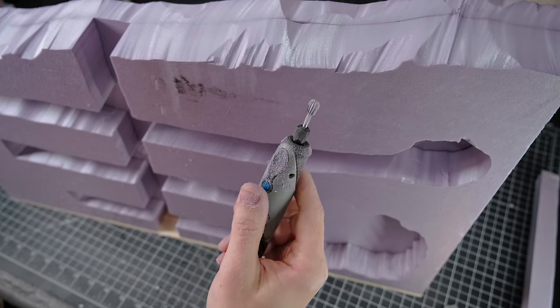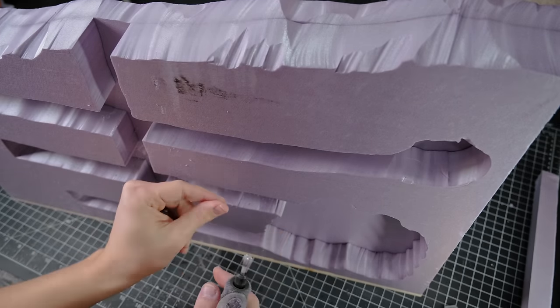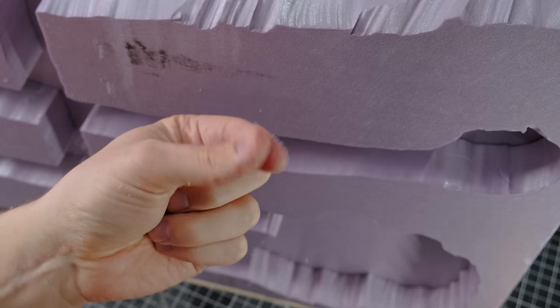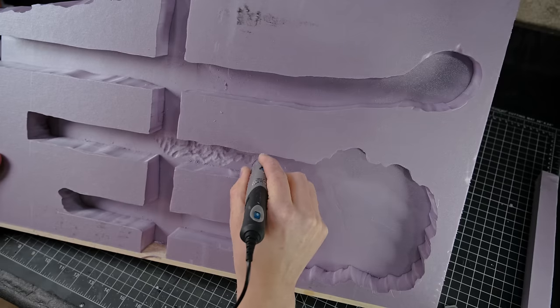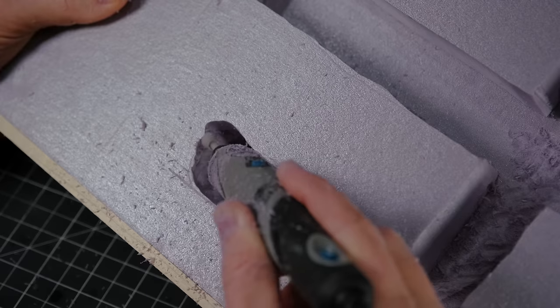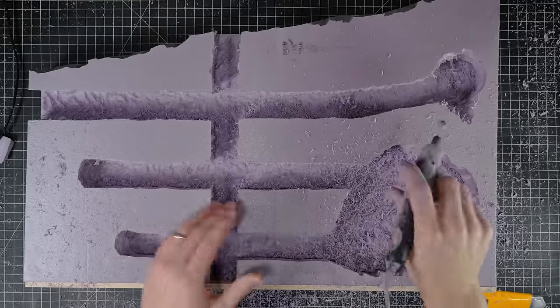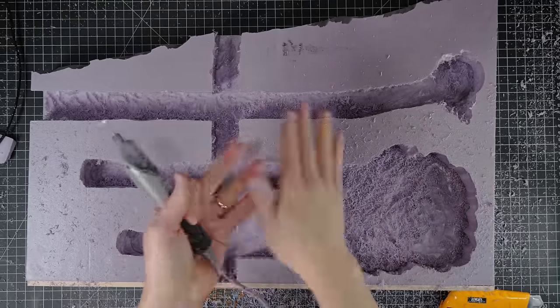To create a rocky texture, I used a Dremel and a carving bit. This creates a ton of powderized foam, which has no business being in your lungs. So a respirator is a must if you ever attempt this. Once I had given the whole mine some nice surface texture, I vacuumed up all the toxic dust.